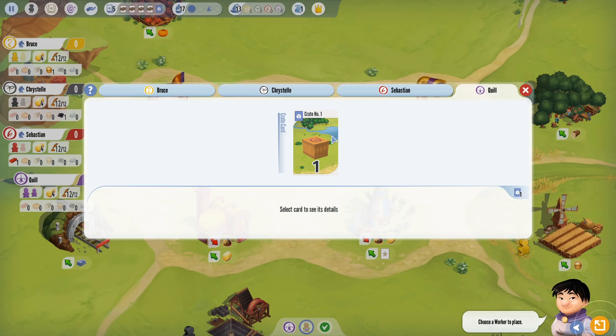Each one of us starts with one crate card — it was a reward for placing our very first building, and this crate will unlock stuff. In the physical version, if you open a crate, there's a big box with a chart saying, for example, if you open crate number one, pull out cards 3, 4, 17, and 52. There's like 300 cards or something like that. That's how it works — it's nuts.